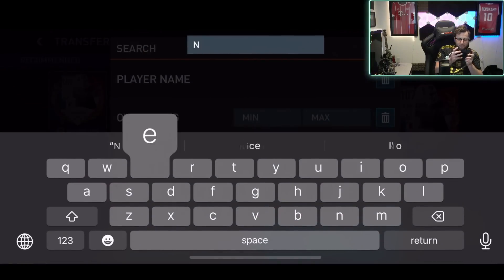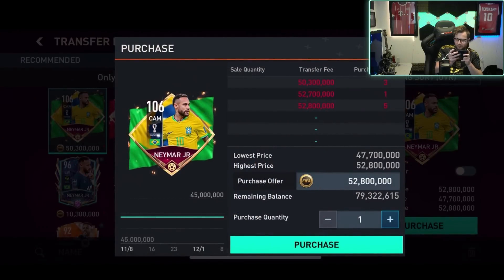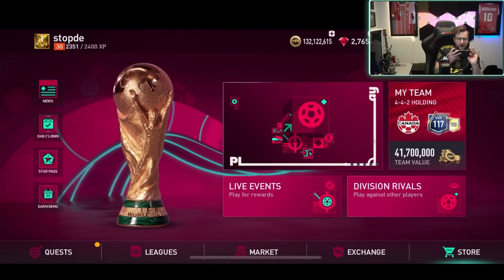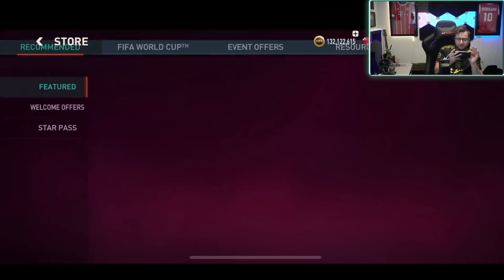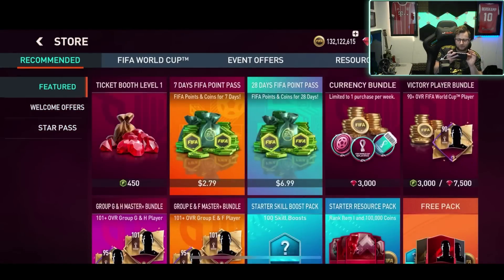Can I get Neymar in the market? I know there was no Ronaldo, but maybe we got Neymar. Neymar also not available at all unless you can pack him. So neither of those are gonna be available. We're gonna do some gameplay with the one card I was able to pick up. I guess you can also get both event icons, but I don't know if I want to buy both of them right now.